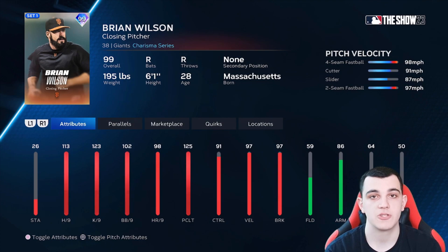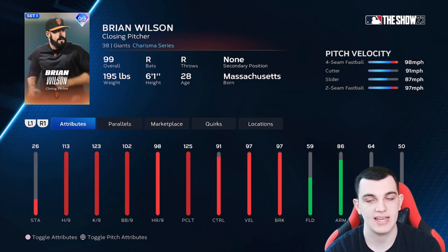Brian Wilson is the first A tier card — a very good reliever. Four-seam, cutter, slider, two-seam. 113 hits per nine, 123 K's per nine is nuts, though K's per nine doesn't matter as much since it's the outer PCI. 125 pitch and clutch is very good, 97 velocity and break. The reason he's not in S tier is because S tier relievers have pretty much everything Brian Wilson has but either better or with a better pitch mix.